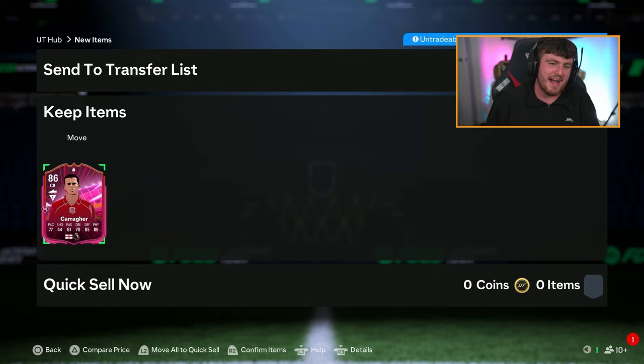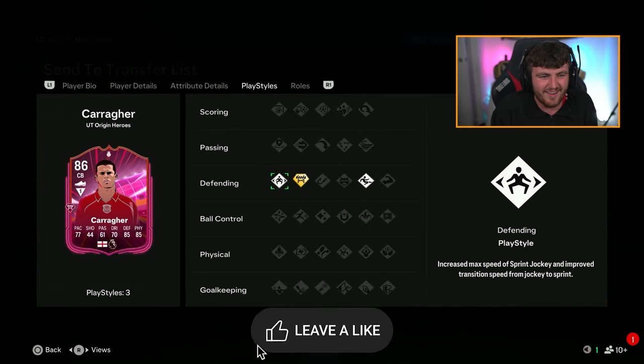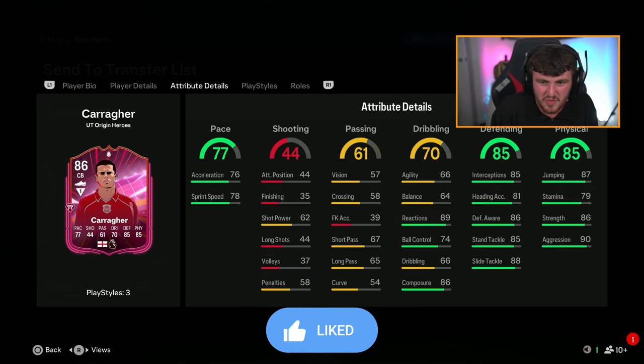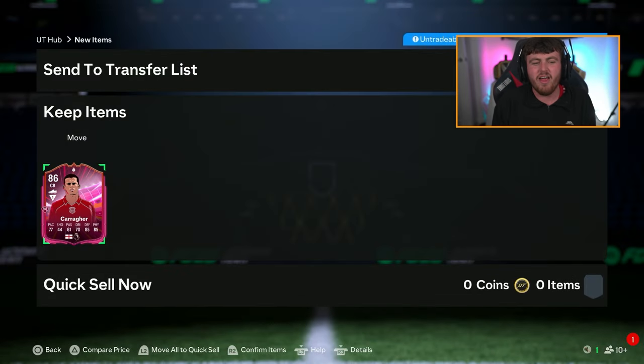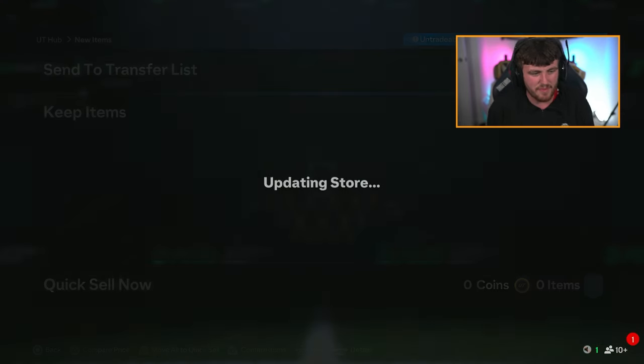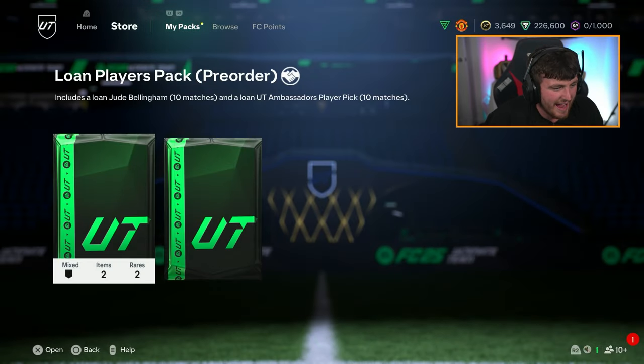I'm a United fan, I don't want this guy. The annoying thing is he's kind of usable. You whack a shadow on him and an anchor — is Loki a usable card? I'll keep him for now, but I'm not happy about that. Out of all the ones to get, we had to go and get him, didn't we? That's so annoying.